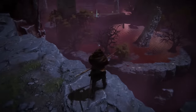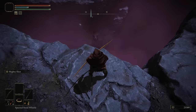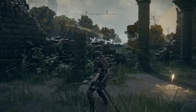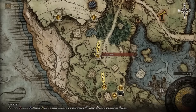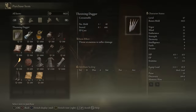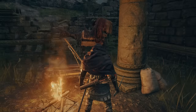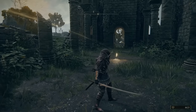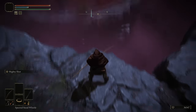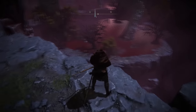Once he falls off the map, go sit at the Lost Grace again to refresh the enemies, go back over to that area, shoot at him again, he'll fall off the map, and just rinse and repeat. If you get low on arrows, head to the church north of the first step and talk to the trader there — he looks like he's holding a long stick with something attached. Talk to him and he'll have arrows for sale at 20 runes apiece. You can buy as many as you need, and I'm sure his shop will refresh after a while.